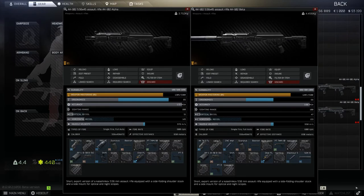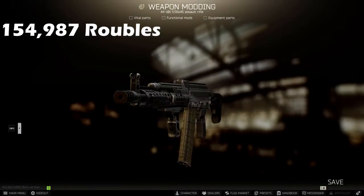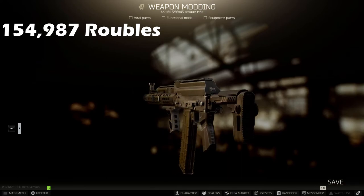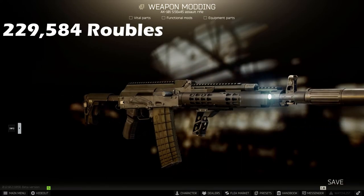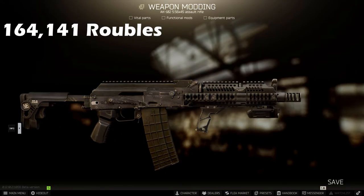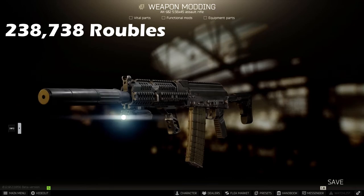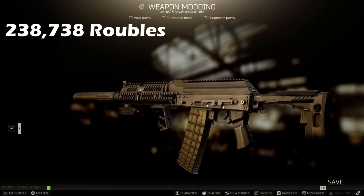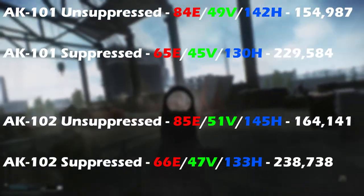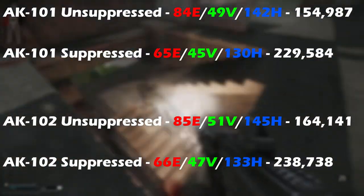For direct comparison, I've gone ahead and built all four variations of the two weapons so you can look at the final statistics and decide which build you personally prefer. In terms of price: the AK-101 unsuppressed totals 154,987 rubles; the suppressed AK-101 is 229,584 rubles; the unsuppressed AK-102 is 164,141 rubles; and the suppressed AK-102 is 238,738 rubles. Ultimately the decision is yours, though my personal favorite is the suppressed AK-101.